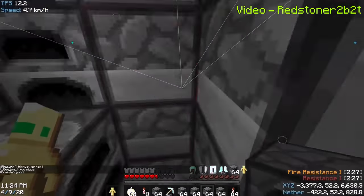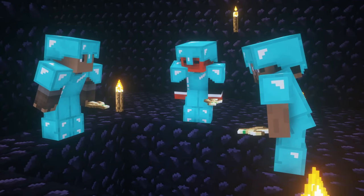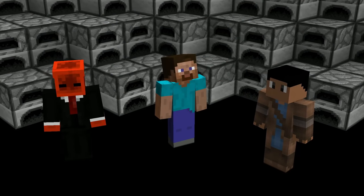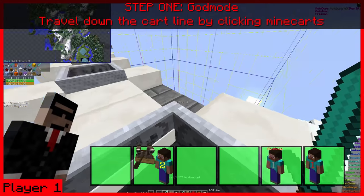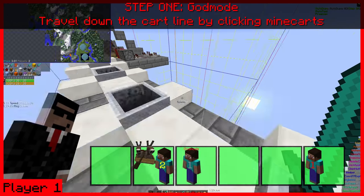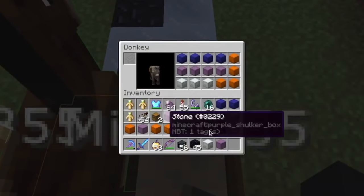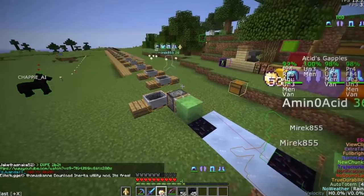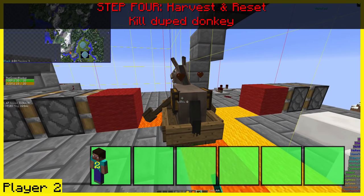Around April 2020, during a spawn event known as The Bakery, there was high demand for furnaces. The end portal donkey dupe was too slow to meet demand of nearly 5 double chests of furnished shulkers per day. The organizers, known as the Brownmen — Redstoner2b2t, Steve3, and Mahan — found a donkey minecart dupe after a few hours of experimentation. It worked by keeping a donkey's inventory open client-side as it was pushed into unloaded chunks while riding a minecart, then taking items out of the inventory window on screen. Critically, this could be done repeatedly without killing the donkeys. This dupe never went public, but caused enough suspicion to be patched near end of April, after which Housemaster made donkey inventories close automatically when unloaded.